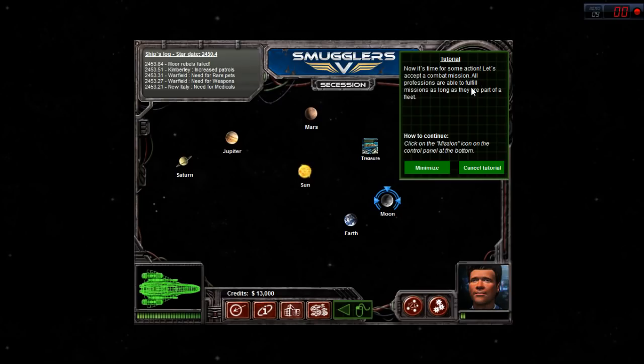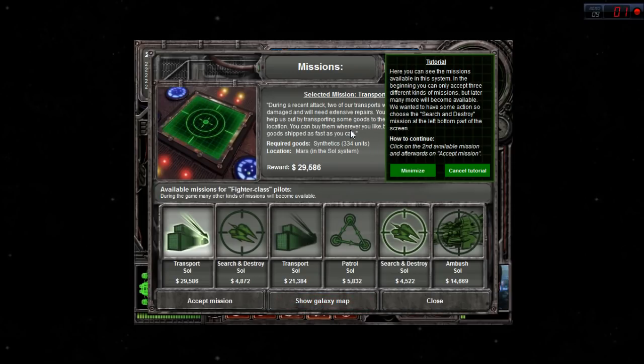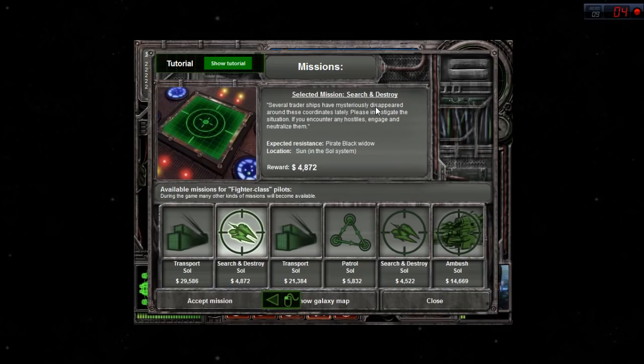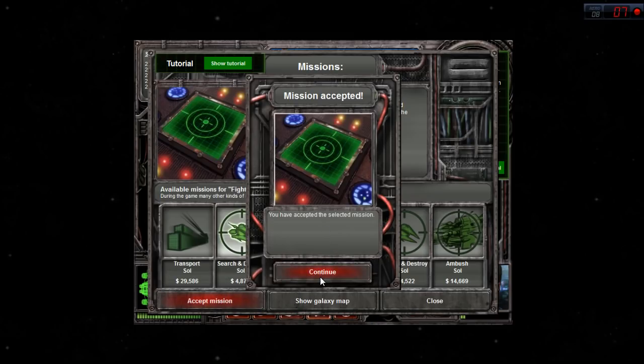Now it's time for some action - let's accept a combat mission. All professions are able to fulfill missions as long as they are part of a fleet. This is the mission screen. In the beginning you can only accept three different kinds of missions, but later many more will become available. We want some action, so let's choose the search and destroy mission. Several trader ships have mysteriously disappeared around these coordinates. Please investigate - if you encounter any hostiles, engage and neutralize them. Expected resistance is a pirate black widow. Location: near the sun. We have accepted the mission.